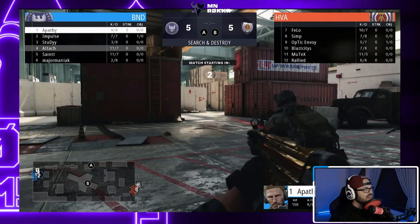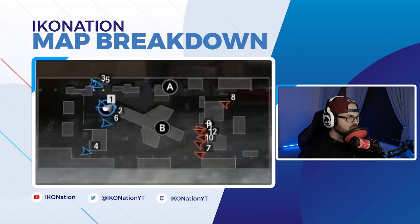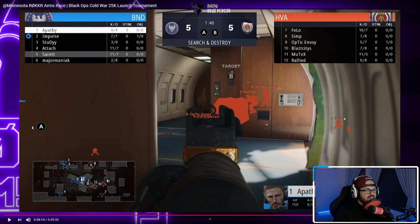Now it's 5-5 and Apathy, Attach, Saint, Major Maniac, and Impulse are on offense for round 11. The situation is basically do-or-die — if they lose this round, Simp and Envoy's team wins the tournament. It is unbelievably risky to push this bomb site right now.